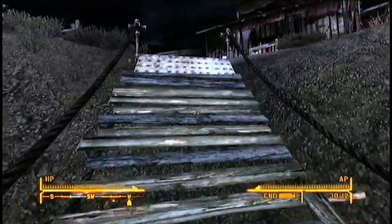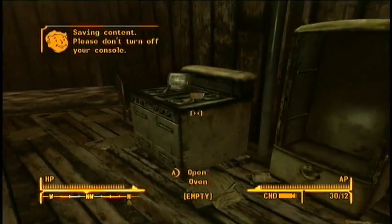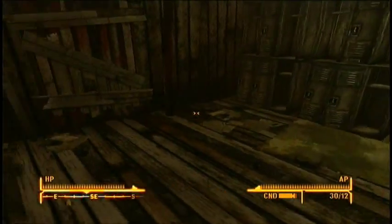Once you get here — I don't think there are any enemies here — you walk up to this creepy looking cabin just chilling in the middle of nowhere, walk inside, and to the right on top of the stove is the Chopper.